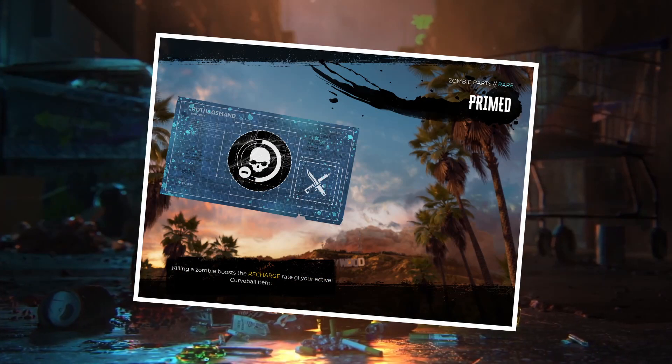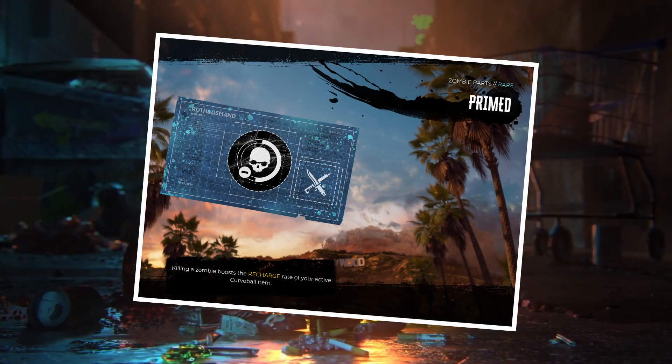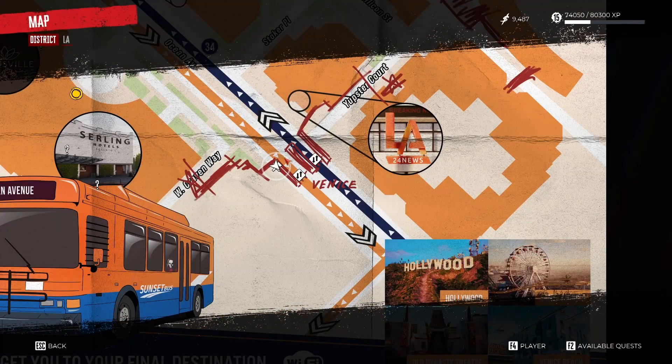Weapon perk blueprint, primed. You can first find this blueprint during the main story questline, the final gauntlet.